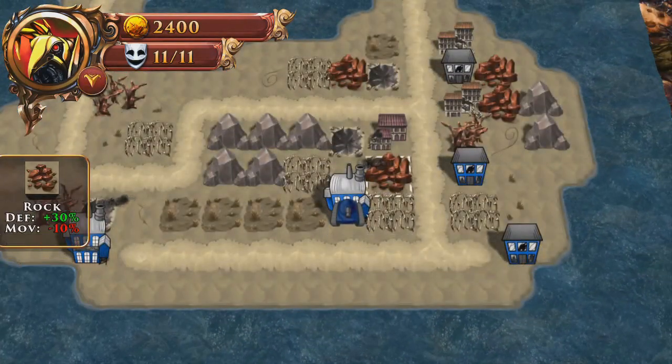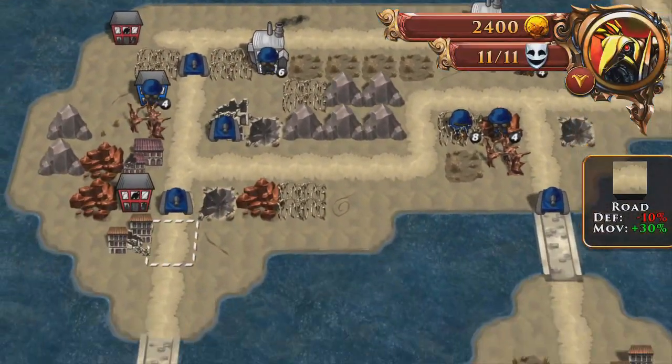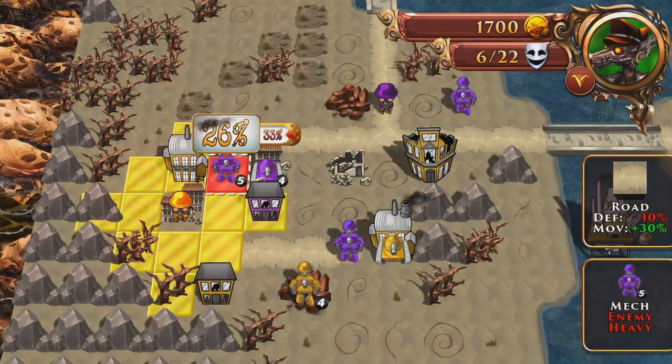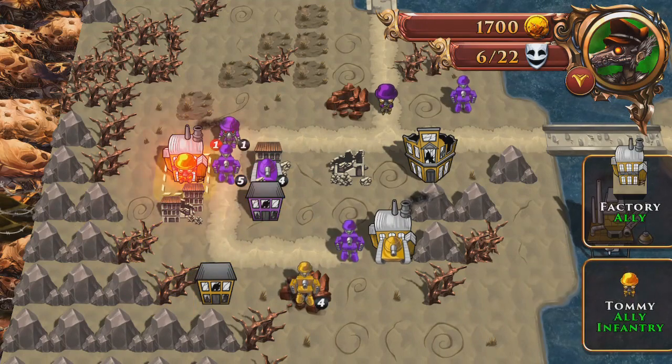Now let's talk about game modes. First, we've got Campaign — seven of them, actually, with the various heroes: the Rat Mother, Sister Robin, General Mort, Warhawk, Riven the Mad, Marina of Old, and the AA team.